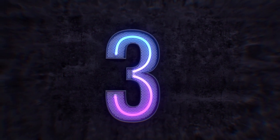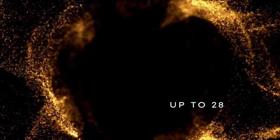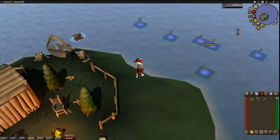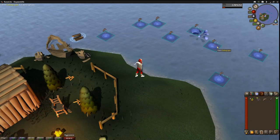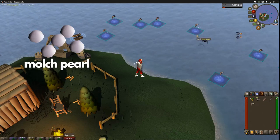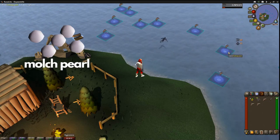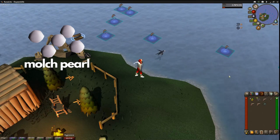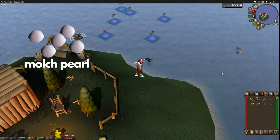Number 3: The Fish Sack Barrel. The benefit is being able to store up to 28 raw fish. The fishing sack is acquired through Aerial Fishing — you have a 1 in 100 chance of obtaining a Molch Pearl through every fish that you catch. You can start this grind once you have 43 Fishing and 35 Hunter.